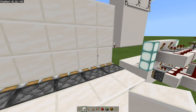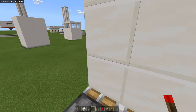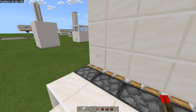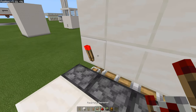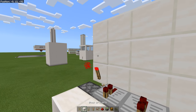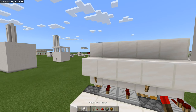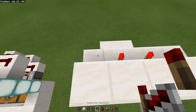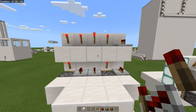Now this is where it becomes totally up to you. Whichever lever you want to be flicked as part of the combination, place a torch there. I want this one flicked and this one flicked, so I'll place torches there, and then place repeaters for every other lever. Do the exact same thing on the top row — torches for combination inputs, a repeater for everything else. That's your combination lock.